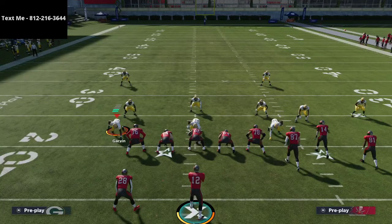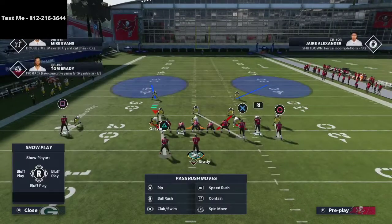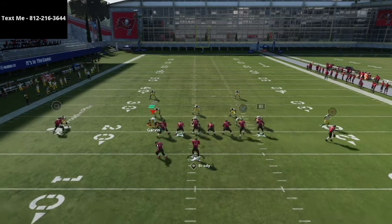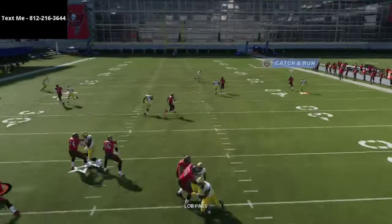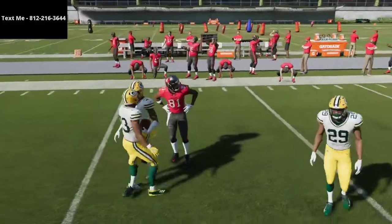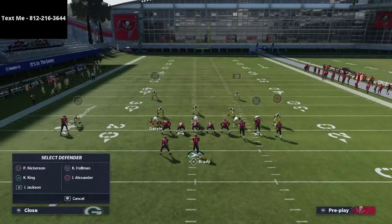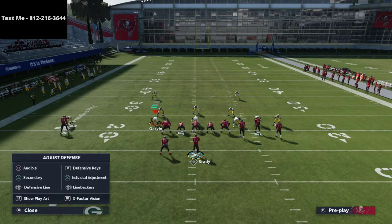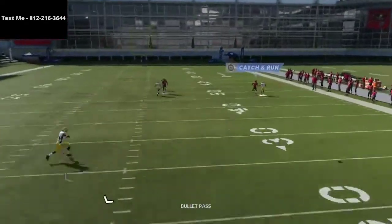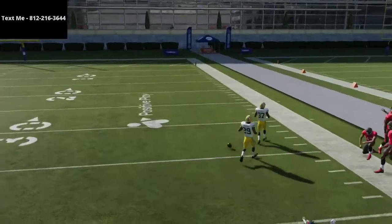Something to monitor: what a lot of people will do out of shade coverage, especially against gun bunch, is roll the coverage into essentially a cover one press to stop the route to the tight end. That's why you have this setup, because if they do that, you're really going to be able to roast them. Antonio Brown should get wide open on that motion, getting a free release, and you're just passing right and swerve catching it.